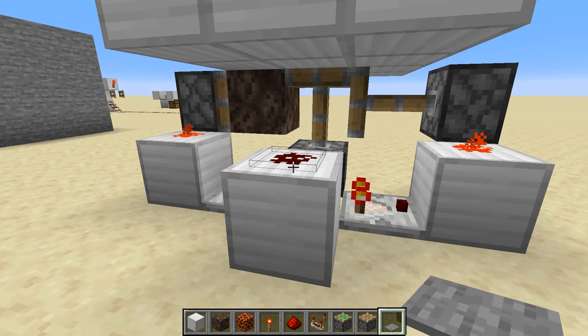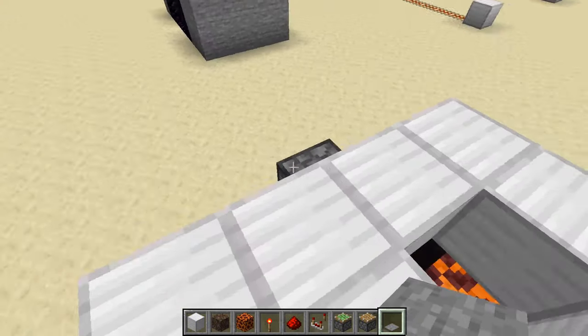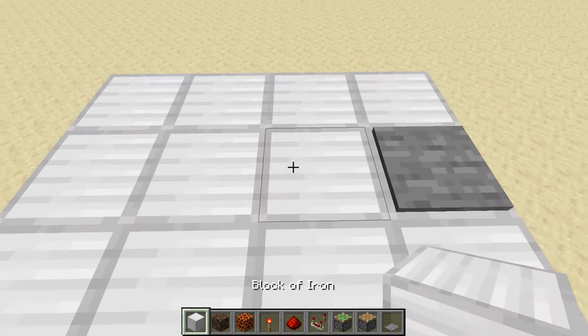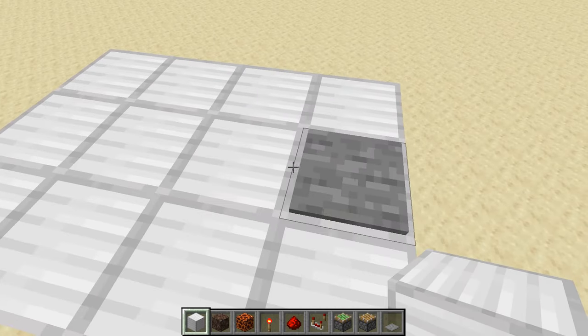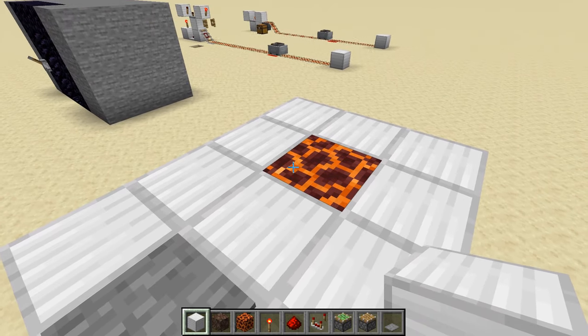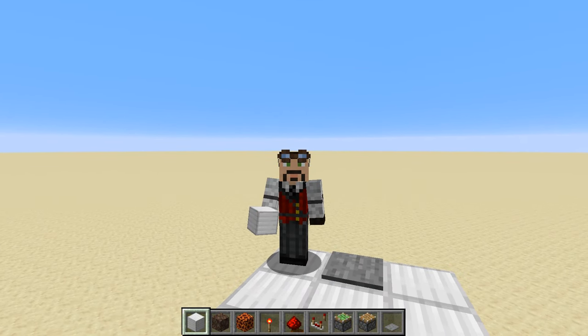All I did was pass the signal down through this redstone dust and over to the system, so it's pretty basic and it works great. You can use it for other things too — if this was a regular block, you couldn't see anything there, but when you flip it over you have a magma block. That's a pretty easy tutorial.